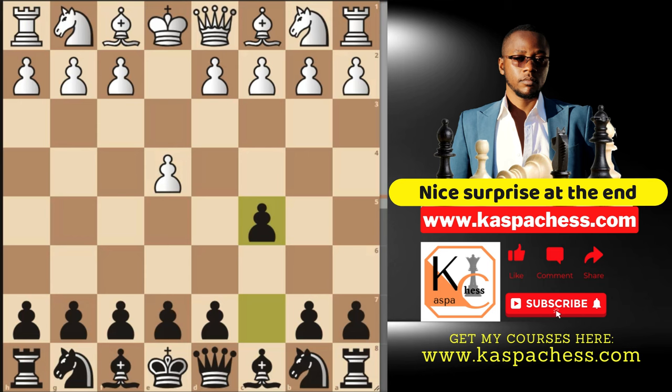So after pawn to c5, you're probably going to see knight to f3 on move 2, which is the top played move, preparing for pawn to d4 next. It is here where Sicilian players go different ways.